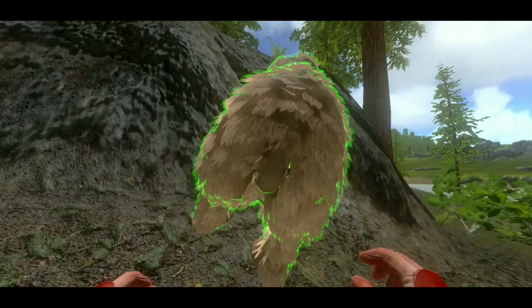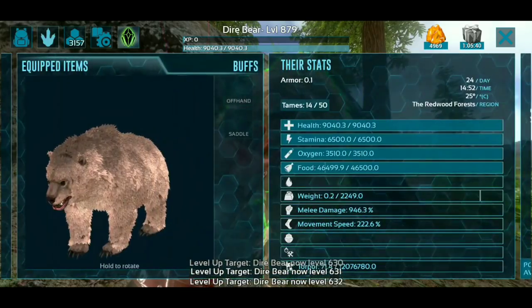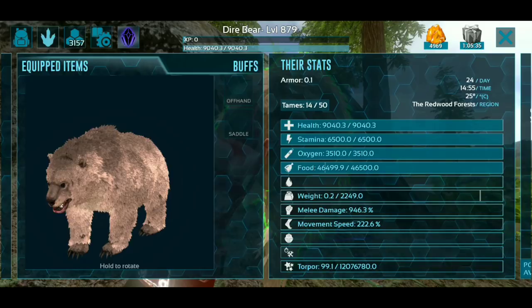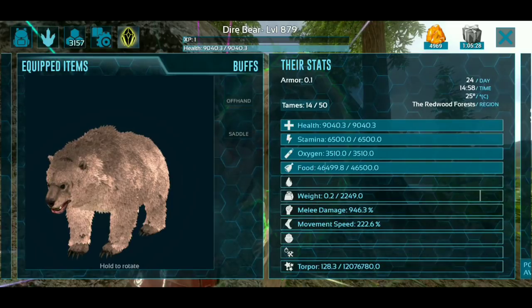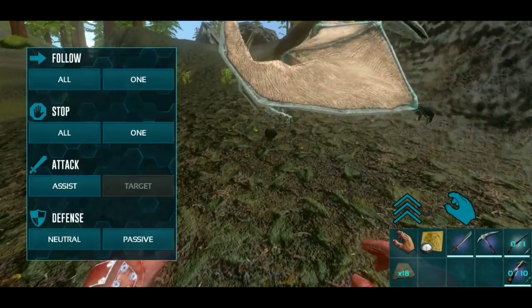Let's look at his stats. Let's turn him to neutral first. He's got 9,000 health, 6,000 stamina, 3,500 oxygen which makes him swim really fast, a lot of food, 2,200 weight, 946 melee damage, and 226 movement speed. That is an awesome tame!